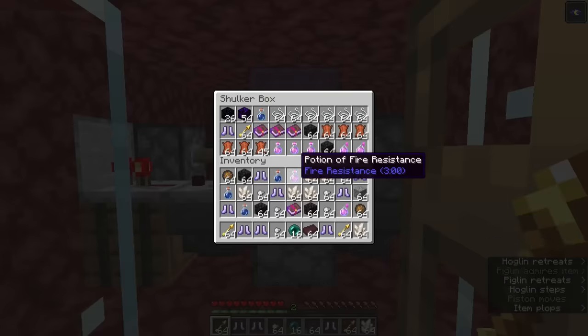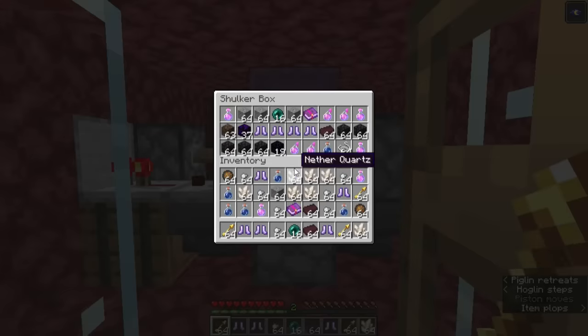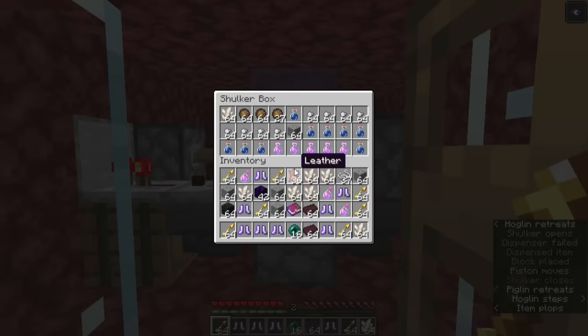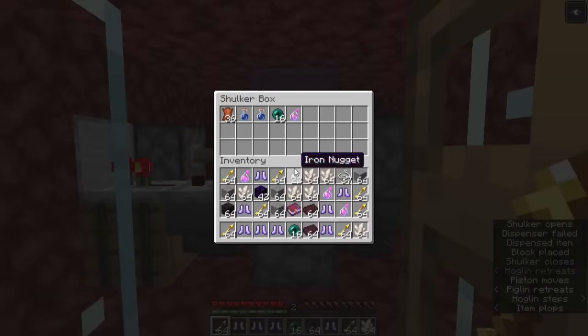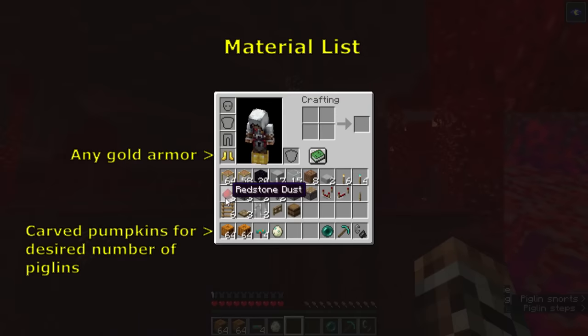That gives a rate of over 800,000 bartering drops per hour. All these drops are stored crazy fast using a manual mixed-item shulker box loader, so that they can be unloaded and sorted at your convenience. This way, you don't need to build a huge sorting system to handle all the drops from this farm, despite its insane speed. Altogether, this bartering farm design is among the most powerful available, yet it can be built easily in under 10 minutes, using barely any materials.